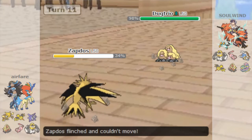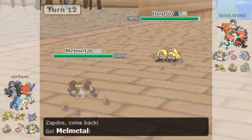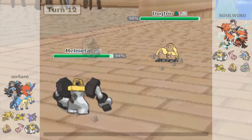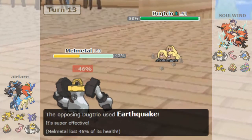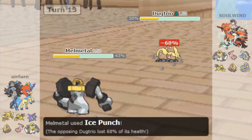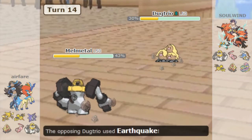Of course, Zapdos in Let's Go has a flaw — it doesn't get any viable offensive moves beyond Thunderbolt and U-Turn, except for Drill Peck, which is more of a niche option. This means that ground types are staples on most teams in order to absorb Zapdos' bolts of death, and this is where our Alolan Dugtrio comes in.